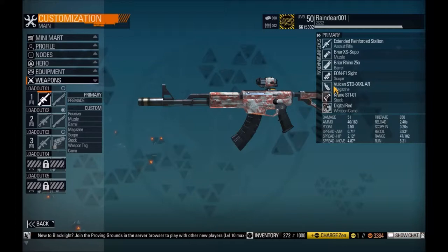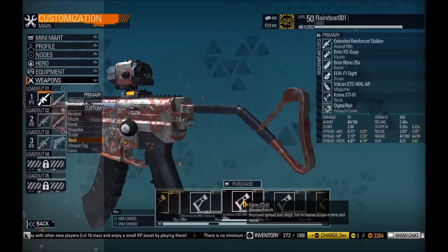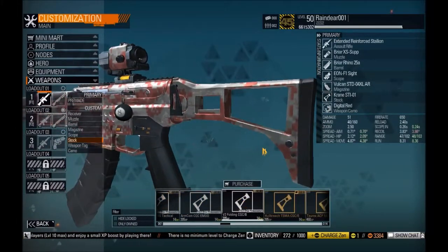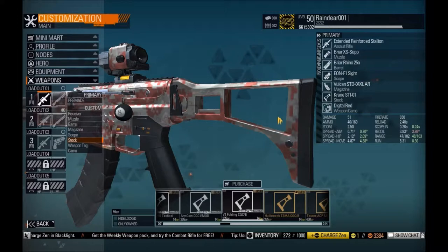Extended Magazine — magazine is preference. The Crane STI-01 is the stock, but for the stock I think you can use the V2 Folding Stock as well. It actually increases most of the stats but increases the recoil by a little bit. The weapon tag is the 8-ball for me — you can choose whichever one decreases the spread stats.